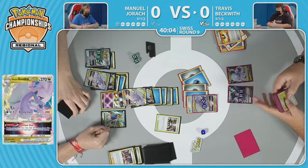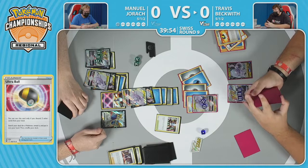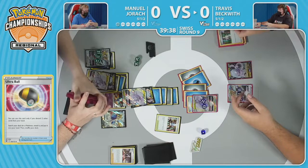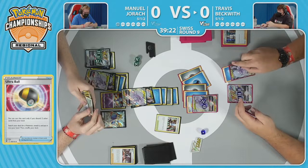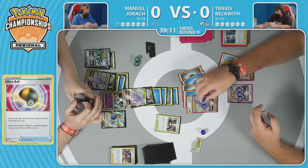You need to make sure your hand is ready to go, and Manuel understands this is the time — play that Marnie. Make sure you have an opportunity to find those additional cards to help you heal out of awkward situations, and Boss's Orders to chase down a Hisuian Goodra that might get away from potentially being knocked out. Off of that Marnie, there's a Double Turbo Energy and that Hyper Potion — a pretty good couple of cards off the five draw. Travis is going to have to try to build up another attacker while navigating this Rolling Iron mirror match.